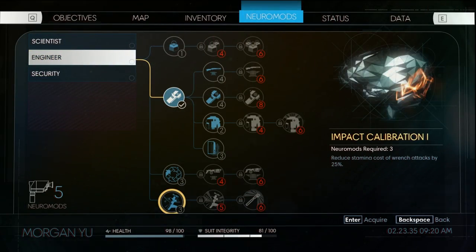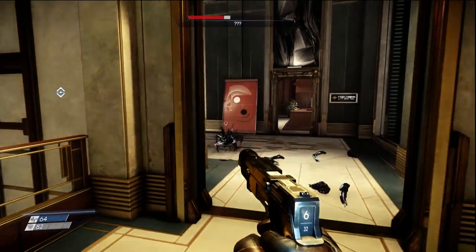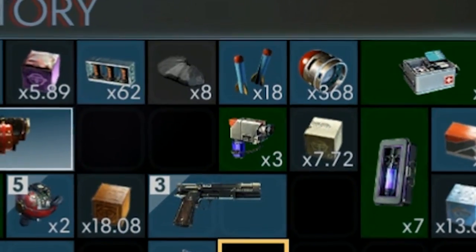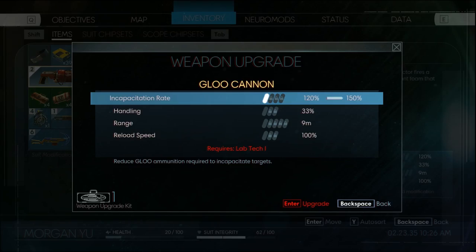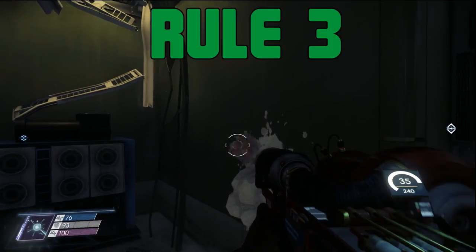Whatever way you apply those Neuromods is gonna help, because combat's most difficult at the beginning when you don't have any cool powers yet. Don't let them sit taking up inventory slots — use those Neuromods. You see this little slot right there on your glue gun? Upgrade that slot. UPGRADE THIS FUCKING SLOT!